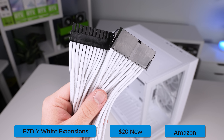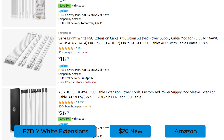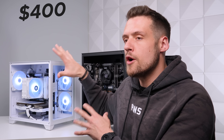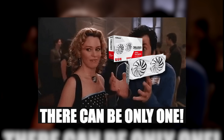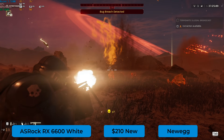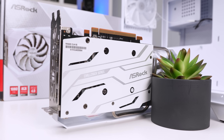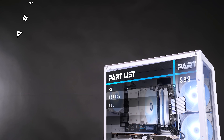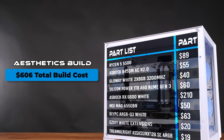To tie in the color scheme, we have Easy DIY Cable Extensions, which you can pick up for $20, with a bunch of different brands to choose from. At this point in the build, I've spent about $400, which means we have $200 left for the GPU — and there's no better option than the RX 6600. There's not a single better brand new $200 option compared to the RX 6600; it's a beast at 1080p gaming. I was surprised to see a white model available now, like this ASRock model, at only $10 more at $210. The entire parts list for our $600 white aesthetic build came out to $606 using realistic RAM pricing.